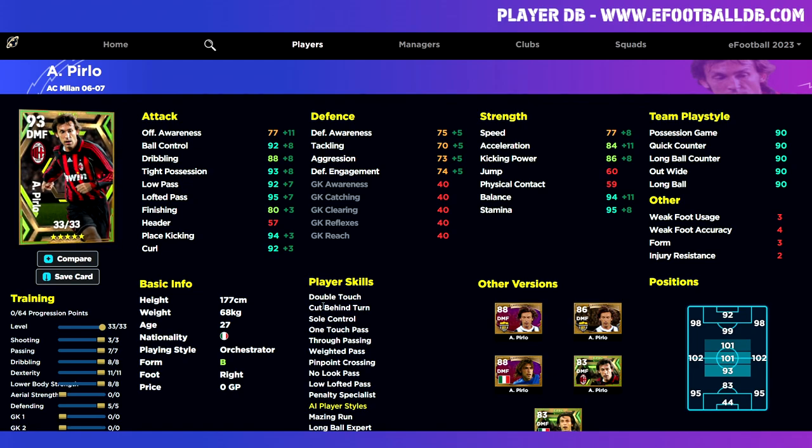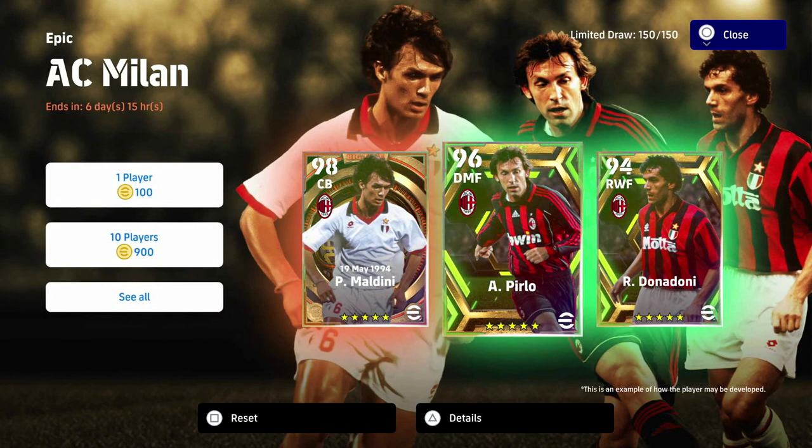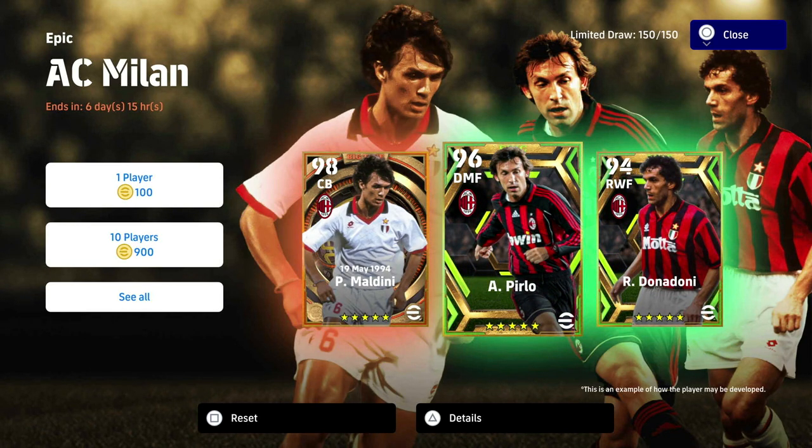So that's three versions of Pirlo - you can pause the video at any time. The best version here is: three into shooting, seven into passing, eight into dribbling, 11 into dexterity, eight into lower body, and five into defending. You can make small alterations - add a few more to defending if you want him more defensive in a 4-3-3. He is an absolute monster, one of the best players they've released. Up next we'll have Maldini - if you enjoyed this video, don't forget to subscribe and I'll see you in the live stream.